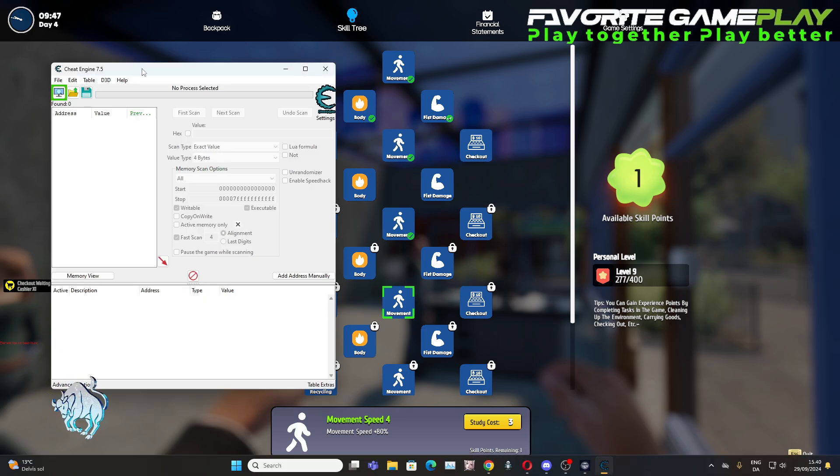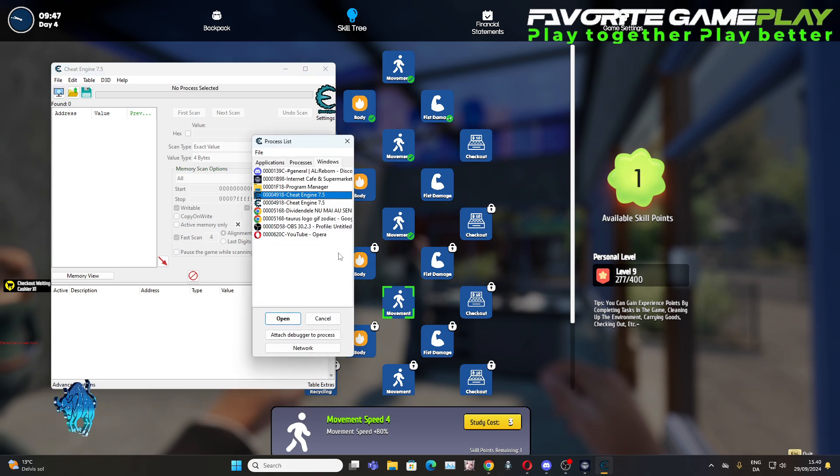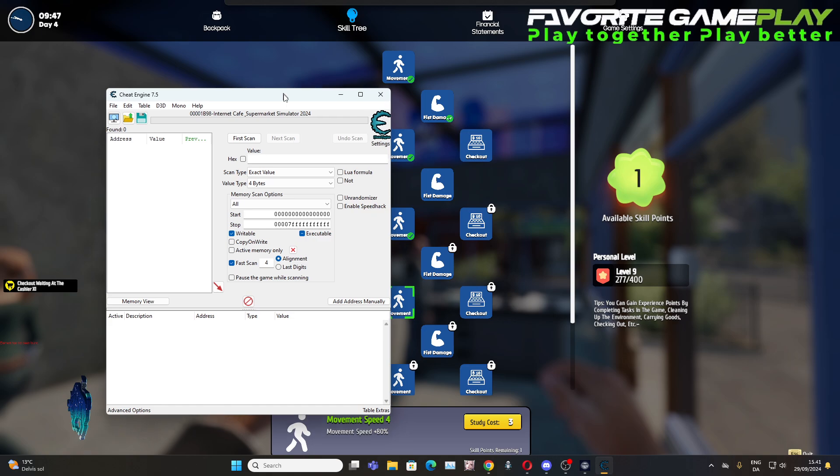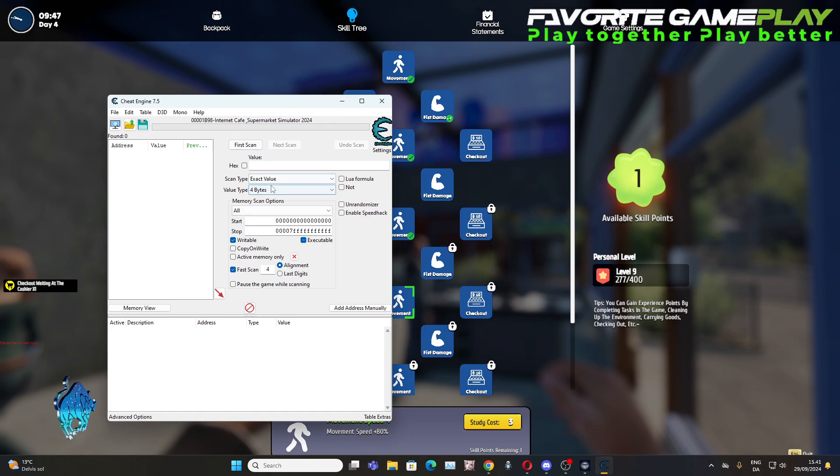Open Cheat Engine, the last version. You can find it on Google. If you don't find it on Google, all you have to do is write me a comment and I'm going to come with the link in the video description.